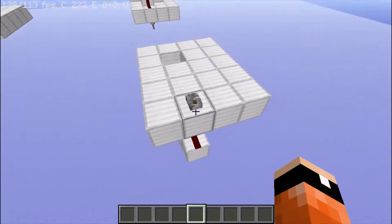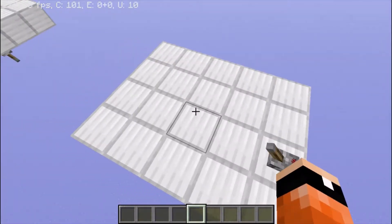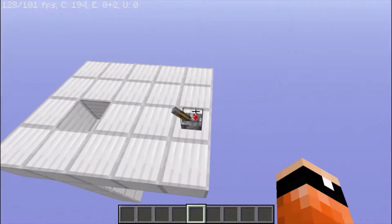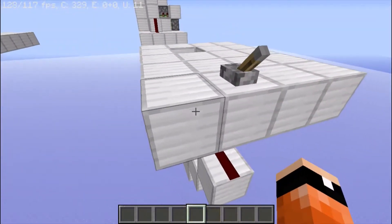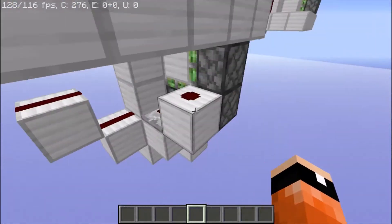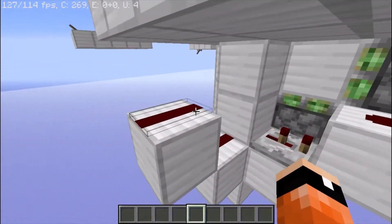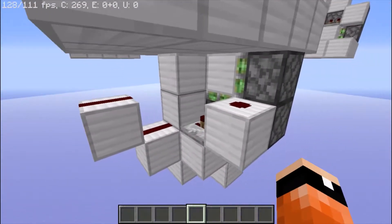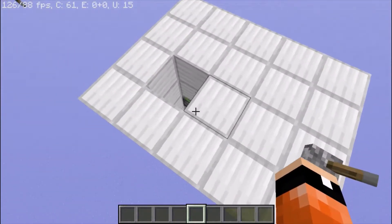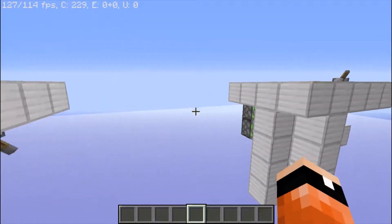First off, here is the floor piston door. Flick the lever on — closes the door. Flick it off — opens it up real nice and fast. It's also really easy to build. If you want, I'm going to be doing a tutorial later in the video. So that is the floor piston door.